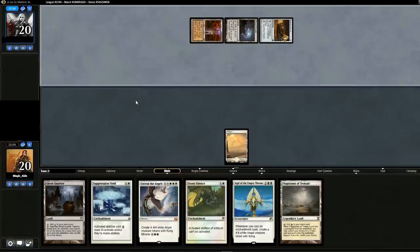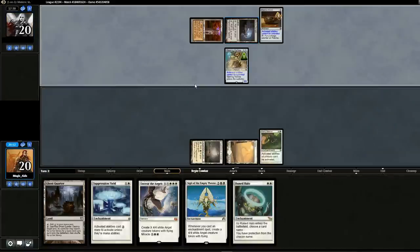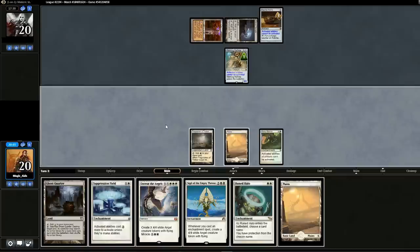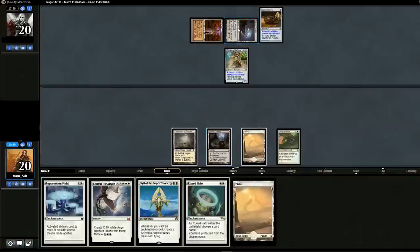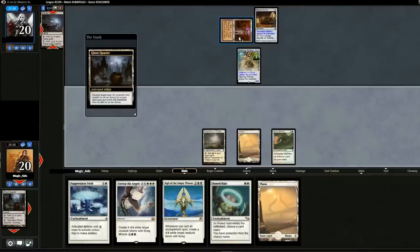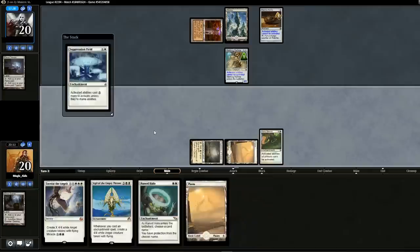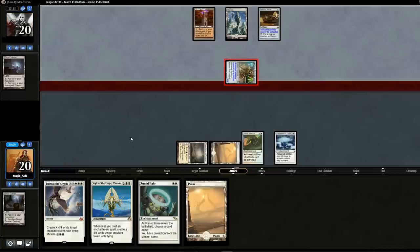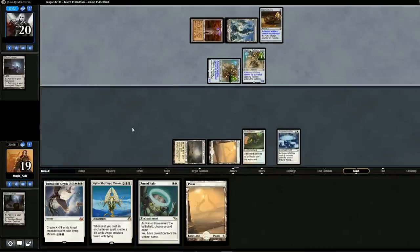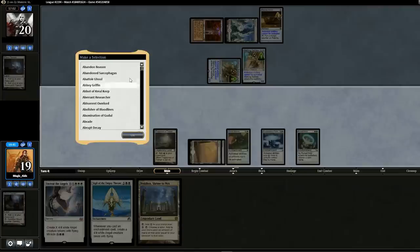Eldrazi Temple. Ratchet Bomb. Too bad you won't be activating it. We drop Stony Silence. Now — is the bigger threat Urza Tower or Eldrazi Temple? I think the Temple probably, but if he had Eldrazi he'd have played them already. It's a hard call. Let's activate Ghost Quarter to get rid of the Temple. Late game that could be problematic, but if we buy ourselves time to get to late game we should be okay. We'll also drop Suppression Field. Opponent swings for one. Another Walking Ballista.